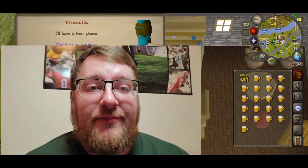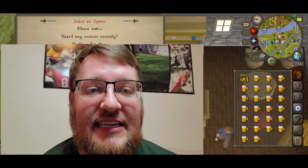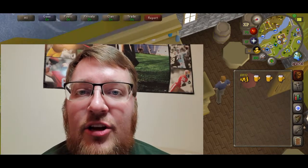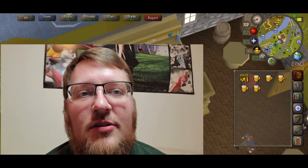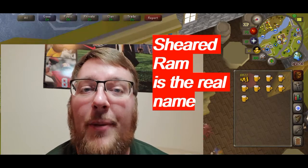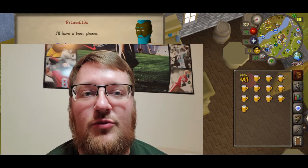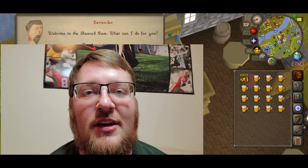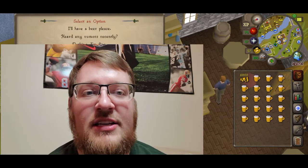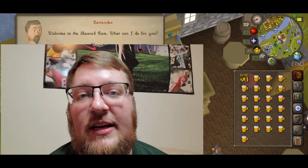So how this money making method works: you start off in Lumbridge and you buy a beer from the Shaven Ram from the bartender — he's just an NPC named Bartender. When you first talk to him he gives you three options; you pick 'I'd like a beer please.' He'll say it'd be two coins, and as long as you have two coins in your inventory it will buy that beer for you.